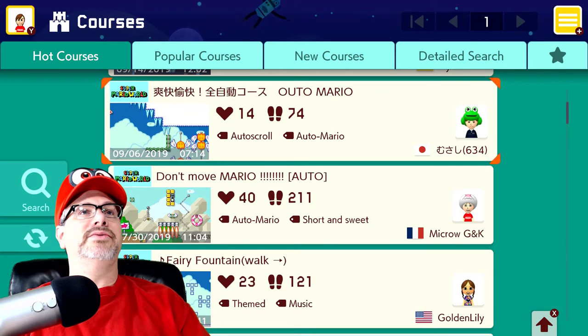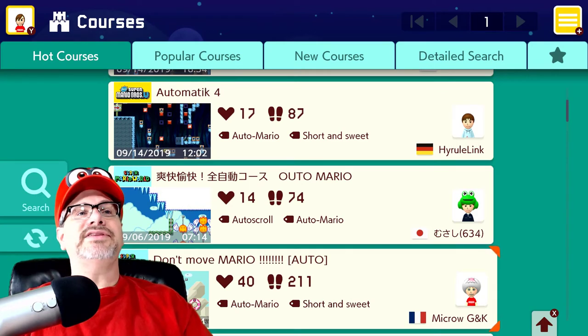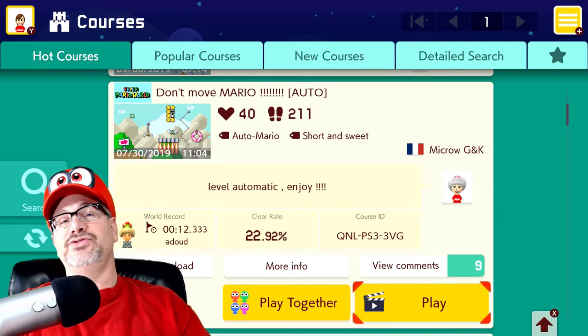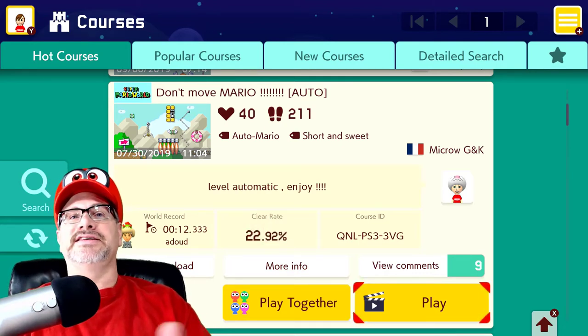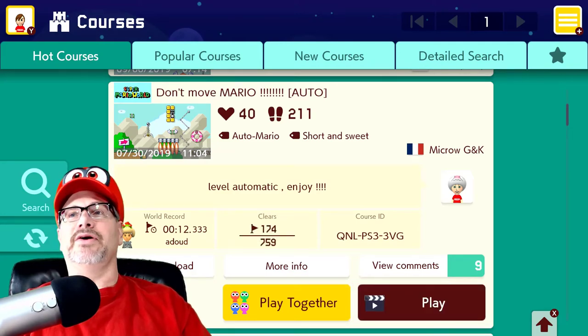Don't move Mario. Oh, here we go — look at this. Auto tomorrow. That looks cool. Let's go with the 'Don't Move Mario' auto. Here we go. So, 22.92% clear rate — 174 only out of 759 attempts. So this might be a pretty hard one. All right, here we go.